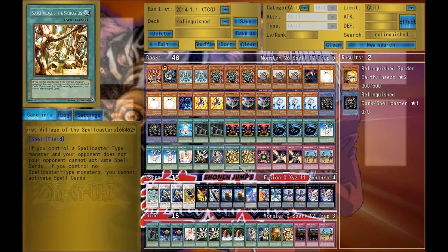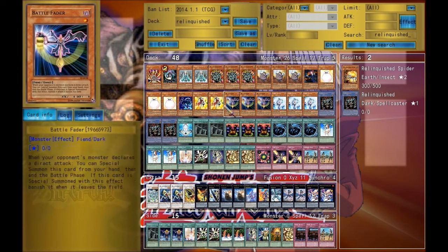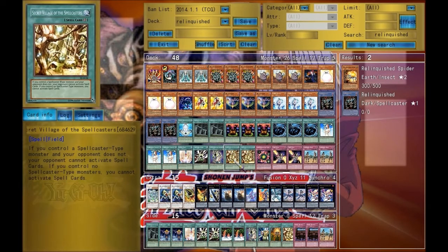Secret Village of the Spellcasters — my opponent cannot activate any spell cards as long as Relinquished, Magical Exemplar, or Chaos Sorcerer is on the field. They will not be able to activate any spell cards unless they summon a spellcaster.